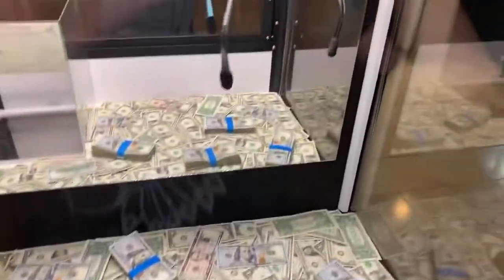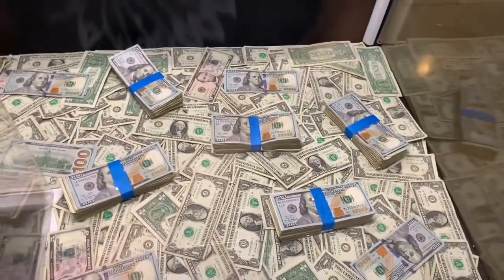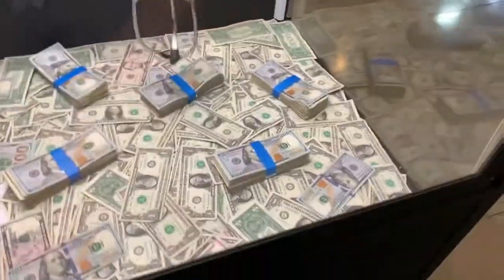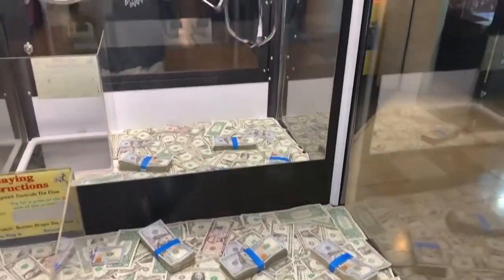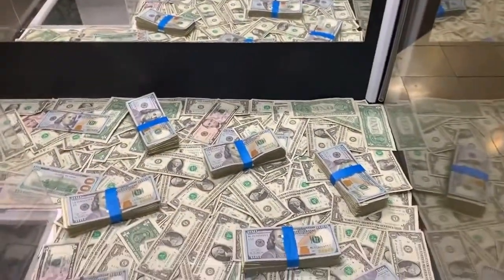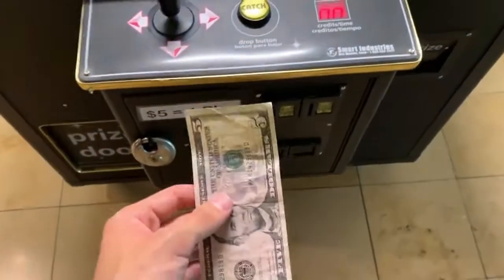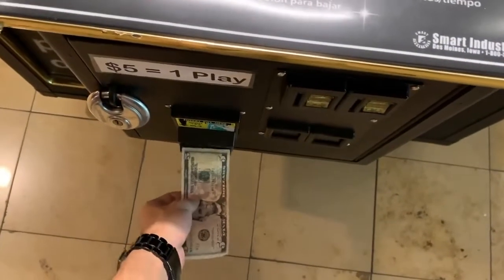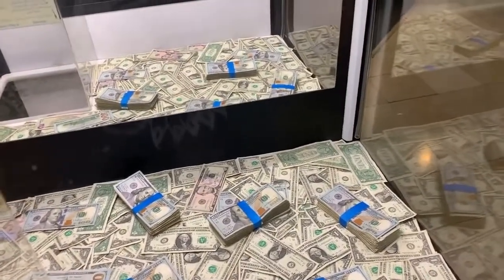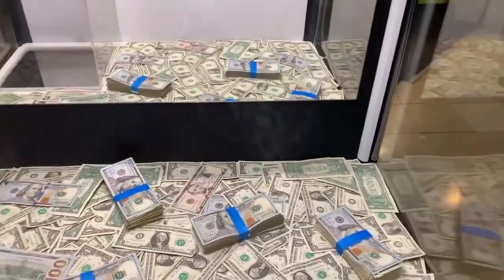What's great about this claw is it has grips on it, so hopefully it'll pick up this stack of cash here. That looked kind of weak. I don't know if that will pick it up or not. Let's go ahead and insert a $5 bill for one try. I'm going to go for the same one. I feel like if I wind it up a little better than last time, it might help.